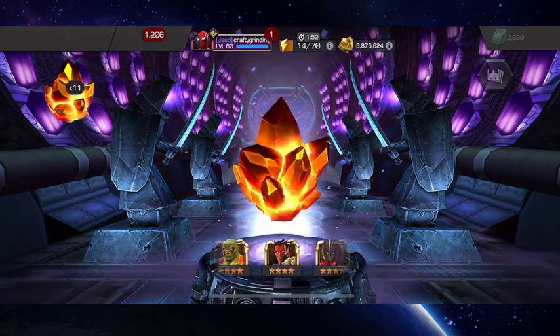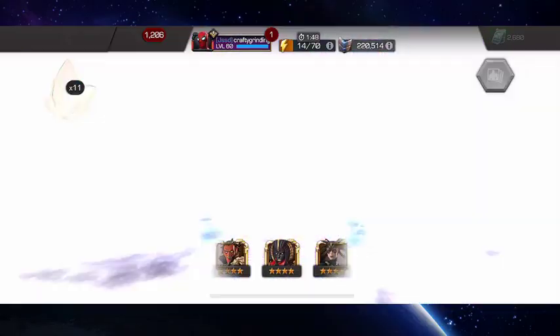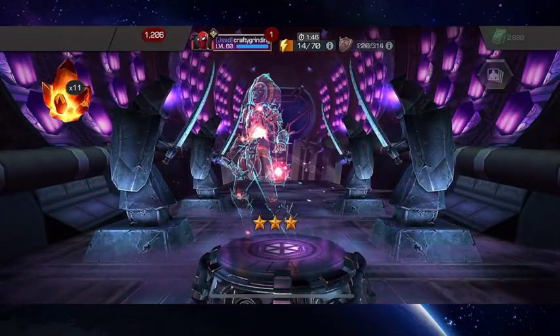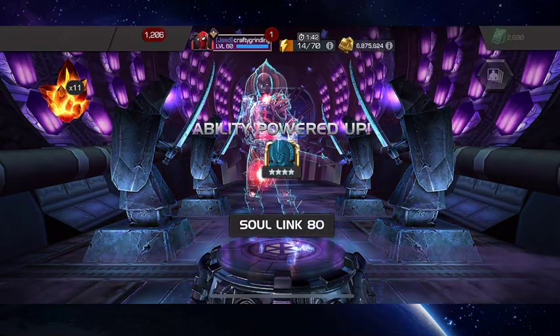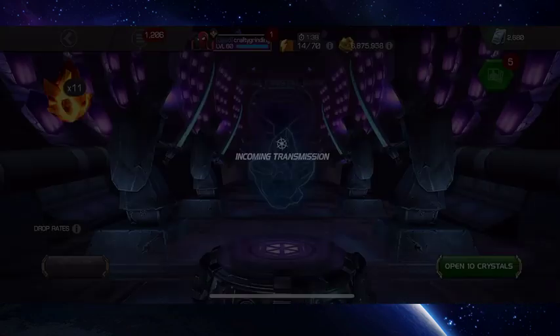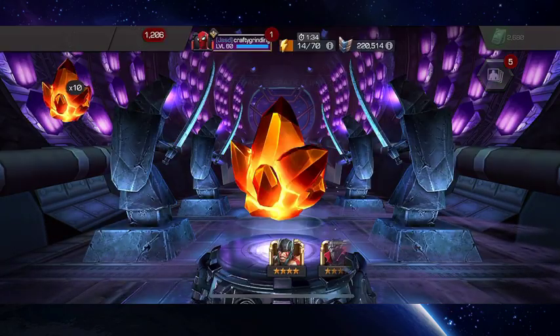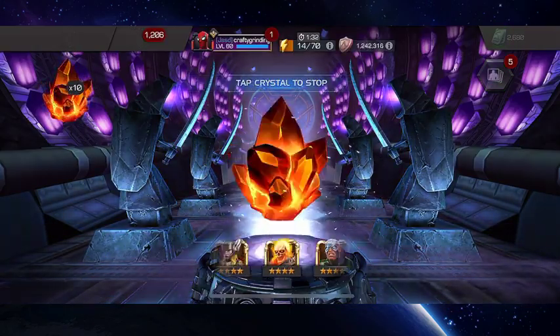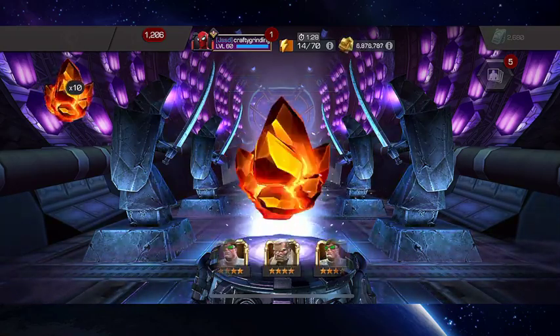So that'll complete what I need to get to that 30,000 5-star Hero Crystal Shards. Here's a dupe. I'm pretty sure that's already a later dupe. She's almost got her Signature Ability fully leveled. Quite honestly, at this point, if I just get all dupes, that's fine with me. I'd rather have the 5-star Crystal Shards.